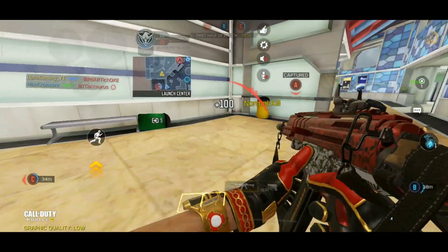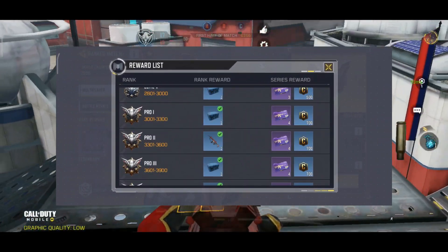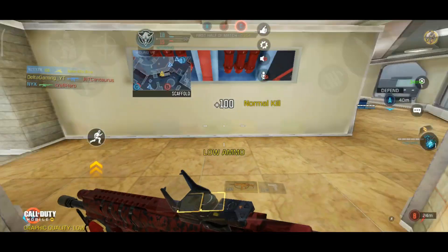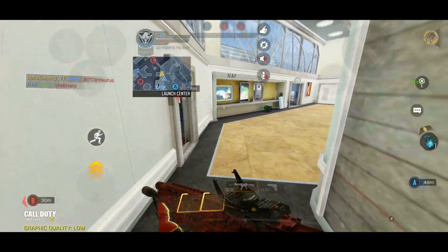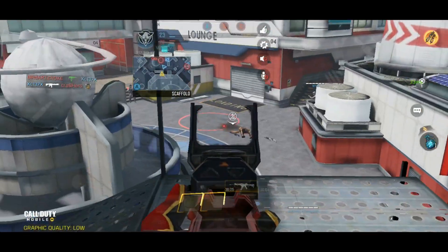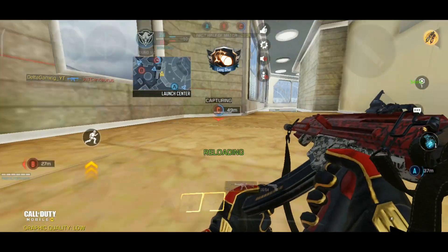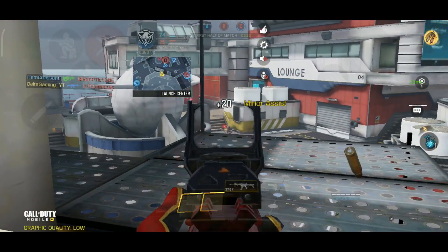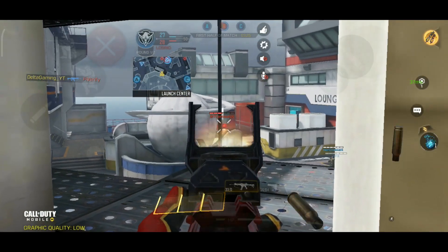If you don't know how to get the HBR, you actually have to hit Pro 2 in ranked mode for multiplayer and then you will unlock the Skulls and Blood HBR. If you guys enjoy the video, a like and a sub down below would be greatly appreciated — we're trying to hit a thousand subscribers. Make sure to join my Discord, share the video with your friends, and leave a comment letting me know what you want to see next. Without further ado, HBR best class setup, gameplay, and tips and tricks.